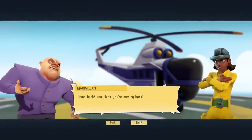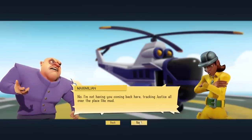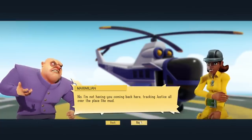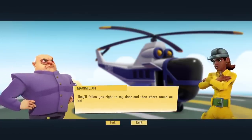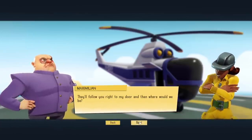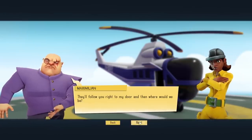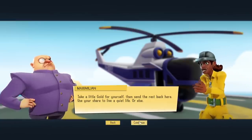Come back? You think you're coming back? I'm not having you coming back here, tracking justice all over the place like mud. They'll follow you right to my door, and then where would we be? That's different from the previous game — they're not coming back once we send them out, it seems. Take a little gold for yourself, then send the rest back here. Use your share to live a quiet life, or else.